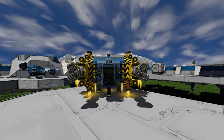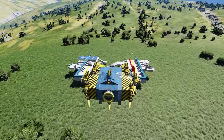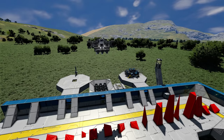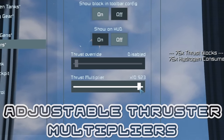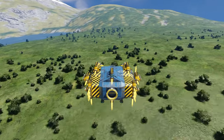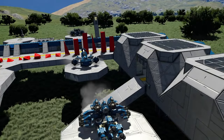We've all been there. You've built your perfect ship, and it's slow. Really, really slow. You could add more thrusters, but that would ruin the aesthetic of the ship you're going for, or you'd have to find places to hide them. I'm also really tired of seeing ships that are just boxes of thrusters. Adjustable Thruster Multipliers fixes this by adding a slider to all your thrusters that allows you to increase the thrust by up to 11 times. The energy and fuel costs also increase with the slider, as the point of this mod is to reduce the amount of thrusters on your ships. Now you can focus on how your ship looks rather than how it flies.